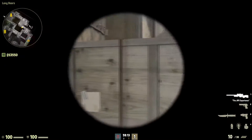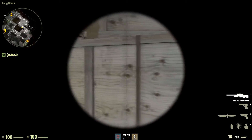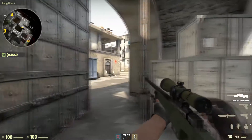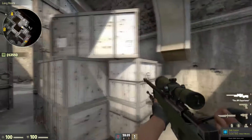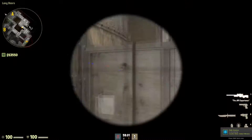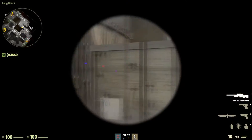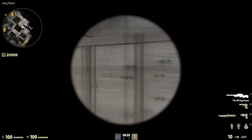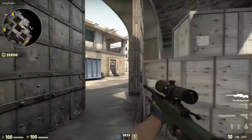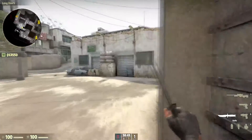If you notice, the crosshair is blurred when I'm moving, but as soon as I stop it's 100% accurate. So if you're peeking a corner, as soon as you can see the other person, you just hit the opposite key — so right now I'm hitting A, and then D, and then I'm 100% accurate. You can use this pretty much anywhere.